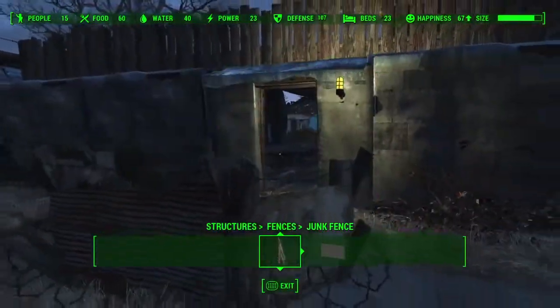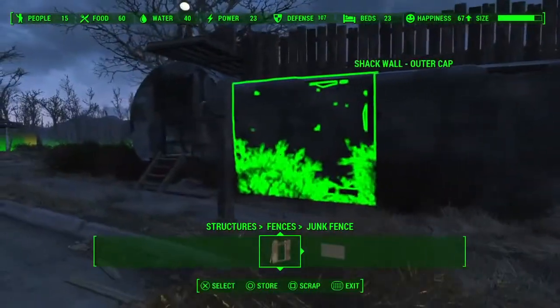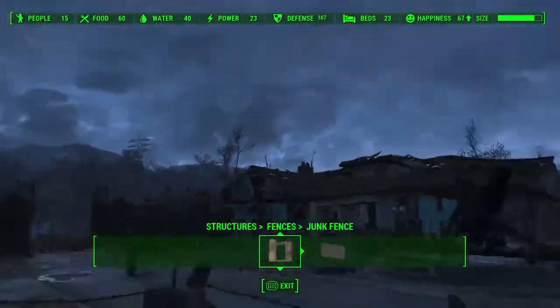There's another guard post here. This is kind of meant to be my main entrance into the fortress proper, and there's a bell we can use to summon everybody to one place.